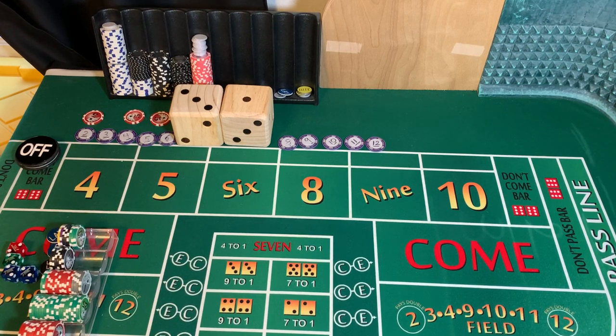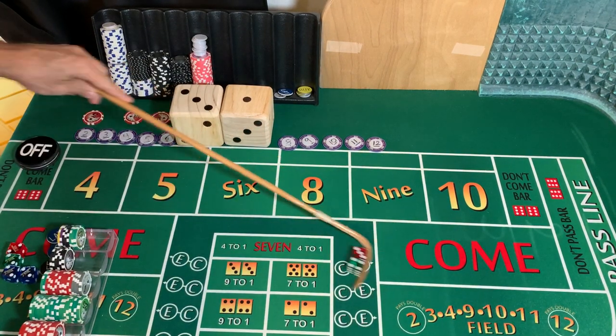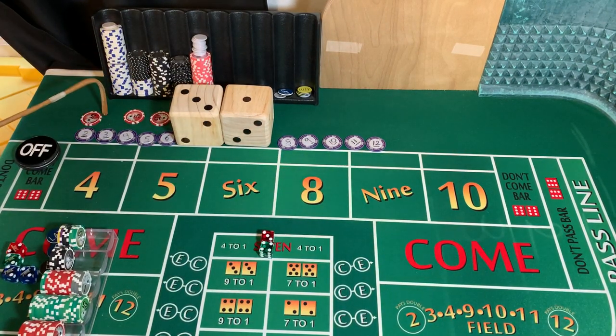3-2-1-3 dice set. Dice are out. That is a 4-3-7. Come out 7. We're going to lose our ATS, we're going to lose our any craps — that's $20. But we're going to win $15, so we're going to give the casino $5 to put our bets back up.